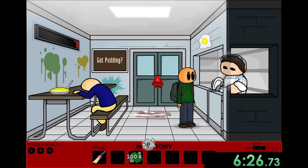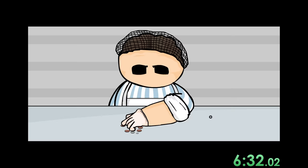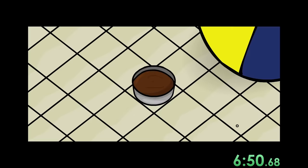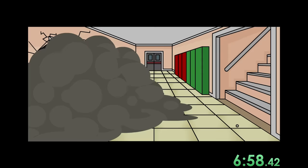We go to the lunchroom and present the dollar to Mrs. Munch asking for pudding — this is the greatest deal for pudding I've ever seen, the whole thing was only a dollar. We give the pudding to this kid which causes him to roll over it, almost run us over, and then destroy the auditorium. That's kind of sad, but we've got all the puzzles done.